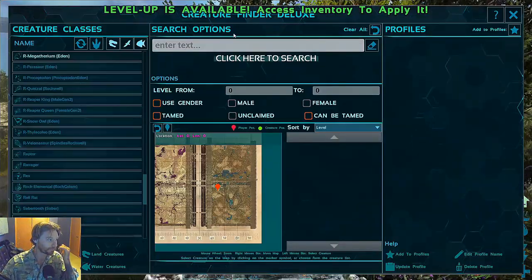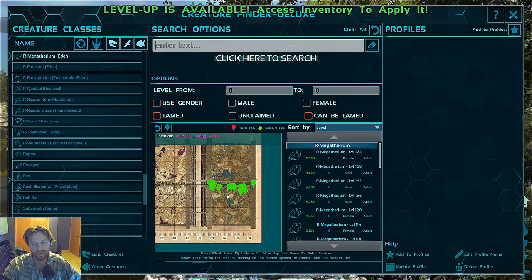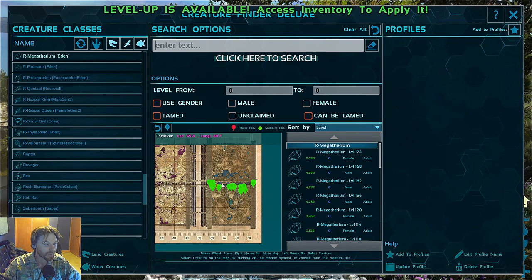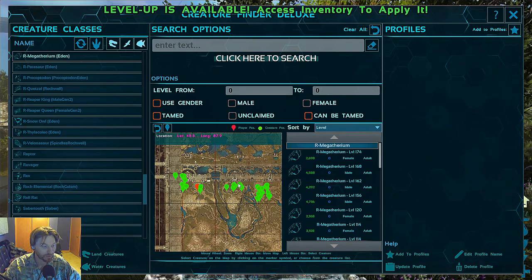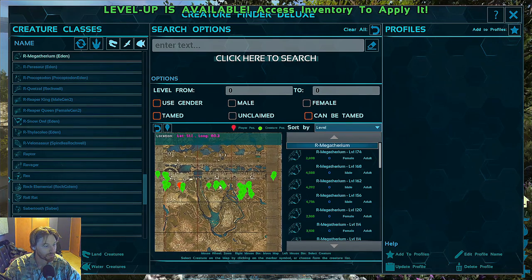So the Megatherium actually have a pretty small spawn area, so they're gonna be a little bit harder to find. It's all yellow, and basically the yellow means it's not common but it's not rare. We have an S-shape here, as you can kind of see by where they've spawned. This whole S all the way through here counts as one of the spawn rates, and then over here we have another S, and this actually goes up a bit further into that area.